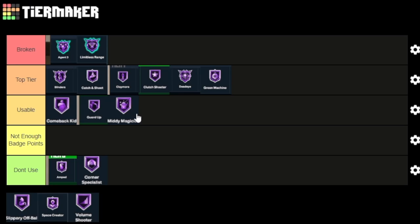Mini Magician is a usable, build-specific badge. From the people I've seen that really do use mid-range, they love this badge — so you could argue it's top tier. It's just that not a lot of people are mid-range scorers because you can get dunks so easily for the same two points. And if you can do all that on the mid-range, you can sometimes do the same on the three. Mini Magician is a usable badge for people who want to shoot mid-range, but for the majority trying to win games, shooting threes or getting dunks is more ideal.